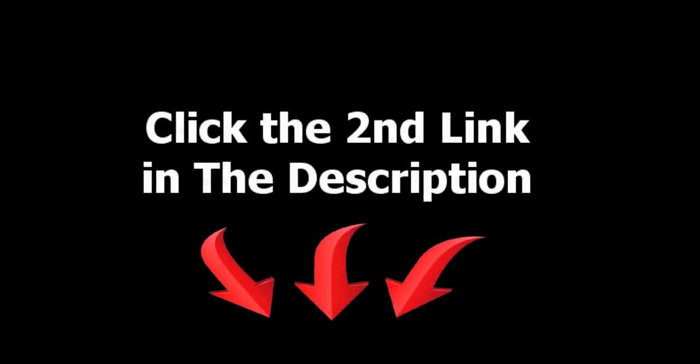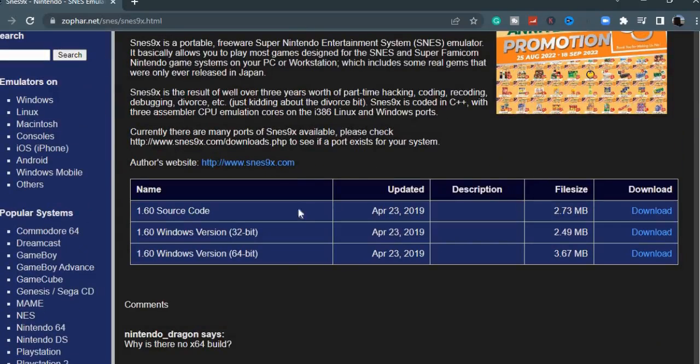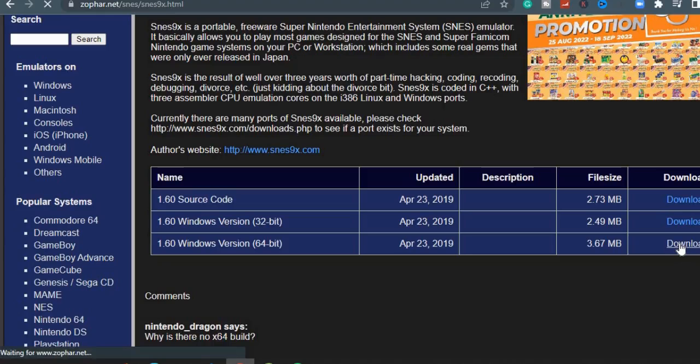Go to the second link in the description — it will take you to the official SNES9X website. Under the download section, download the version that suits your computer. Here I'm downloading the x64 version as I am using a Windows 10 x64 PC. Let it download.